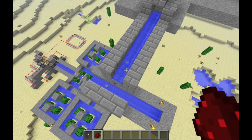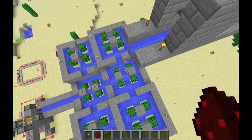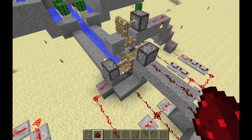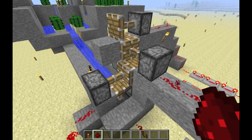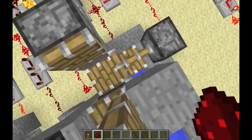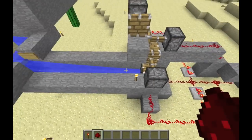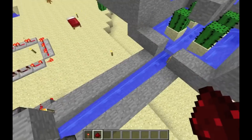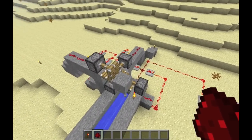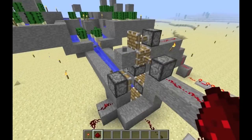Alright, now we've got to wait while all of the blocks get down there. Basically this thing just has pistons pushing it the whole way up, depositing it on the top block here. As you can see, it works.